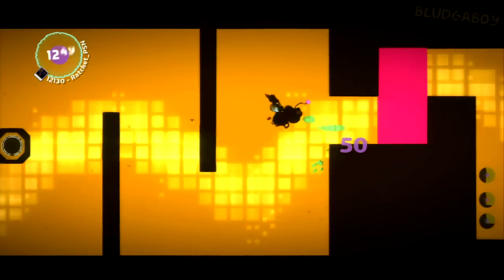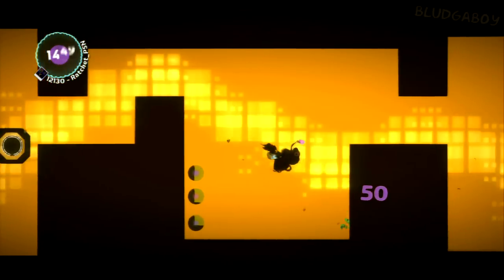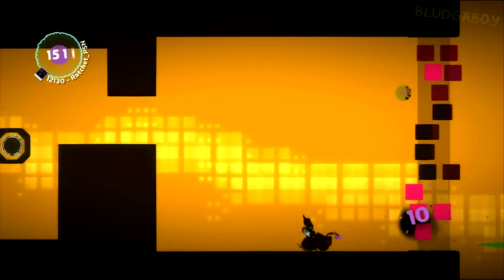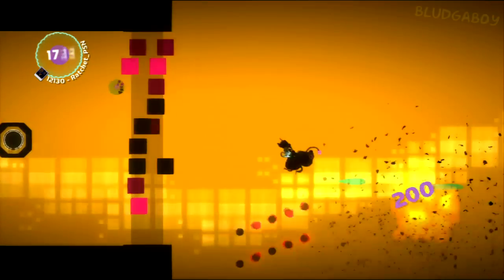Go up and then down to get around that. Shoot all the pink things to get through here. Just hug a side and shoot as fast as possible — you only have to shoot a few blocks to get through there.